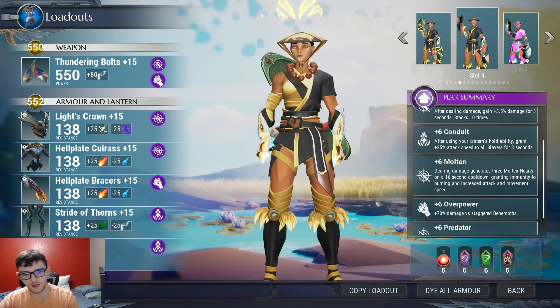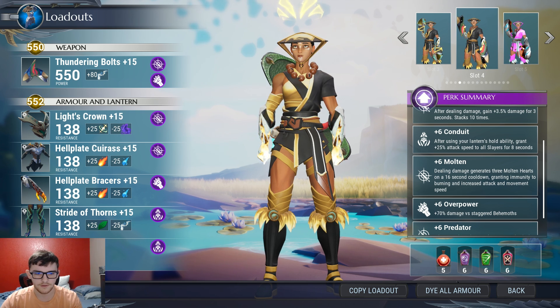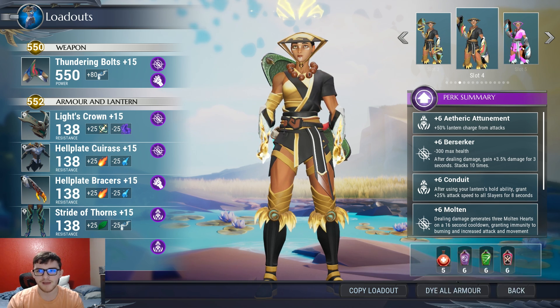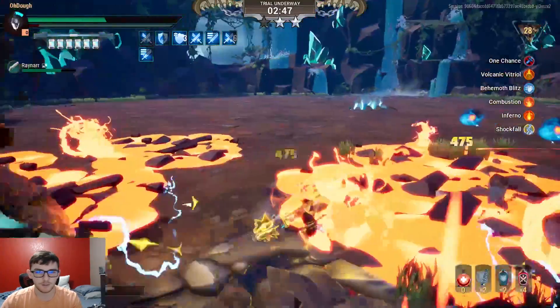For my armor: Rezekeri Helmet, Hellion chest, Hellion gloves, Koshai feet, and the Jurassic Lantern. I'm going with the Jurassic Lantern because Skarn is a Terra Behemoth and Shock is better against it. I already have Conduit and Molten — that's 45% extra attack speed plus my Tempest Form attack speed buff from the Strikers themselves, which is already a lot. Past a certain point, there's not much to gain from more attack speed, so I want to focus on damage instead.